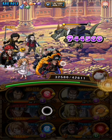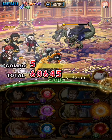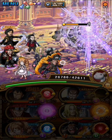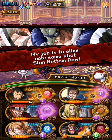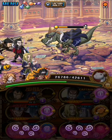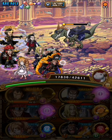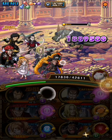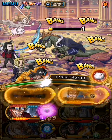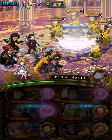I brought Mihawk because it just makes it easier, and then we have Pudding to get around the block slots and to stack the Blackbeard base attack boost. For the final stage I have Hawkins and Kid to get around the thresholds, the attack down, and the resilience. I have Moria support on Kid to maximize his damage, because damage might be a little tight at the final stage depending on your stats.